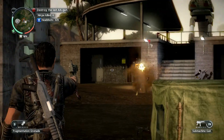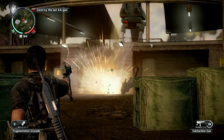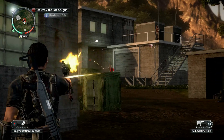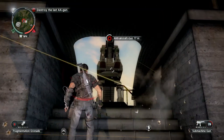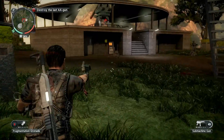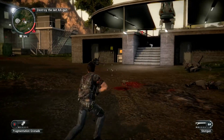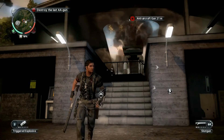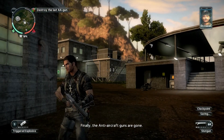Ah, fuck — ninjas. They're employing ninjas now. Oh, these fuckers — I forgot about these. I've got no grenades. I need this gun now. That's a kill on ninjas — you just need a very high powered weapon. Do I have any other grenades? Yes, I do. Finally, the anti-aircraft guns are gone.